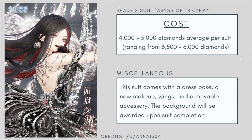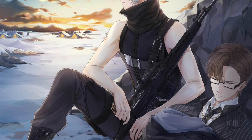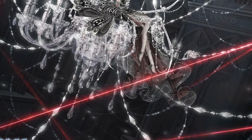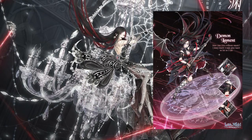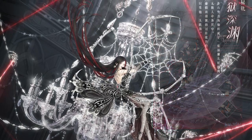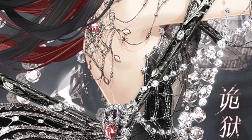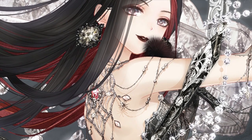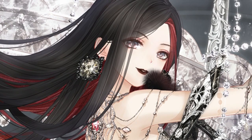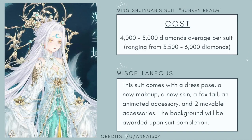Next is the Shade suit, coming with a dress pose, new makeup, a wing, a movable accessory, and the background awarded upon suit completion. No shade, but this suit just isn't very unique — it feels the same as every other red and black rockstar suit we've had. The hair is similar to suits from past hell events. She has a spider theme going on; I thought white highlights would have made it pop more with a black widow vibe. I'm not really a fan, though the hair and makeup have some merit.